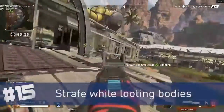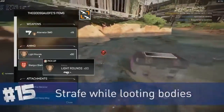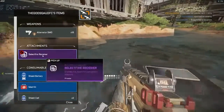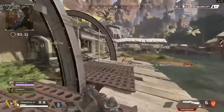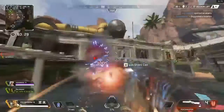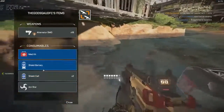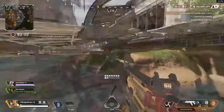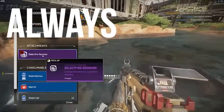Wiggle around while looting. After wiping an enemy team and running in to loot the bodies, try to strafe back and forth. This is in case there's another team nearby aiming at you while you're looting. Strafe back and forth — don't give them a free headshot. In a game like Apex, remember ABW: Always Be Wiggling.